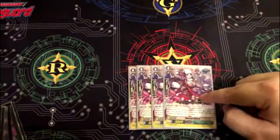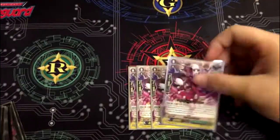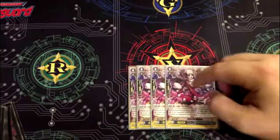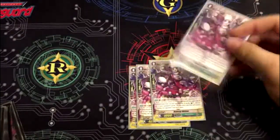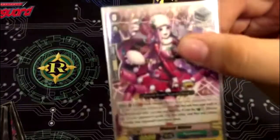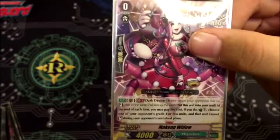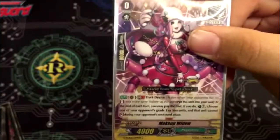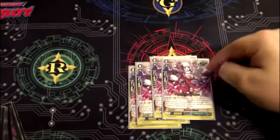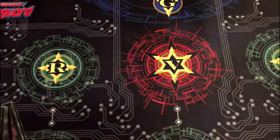Four stand triggers because the deck with Overwhelm and Darkface Alcides or Dangerous Horn can get really high numbers. If you drive check the stand trigger, just multi-attack for big numbers — really aggressive. GB1, Dark Device: put it into the soul at the end of each turn, pay the cost, counter charge, and choose one of your opponent's grade one or less units — that unit cannot stand during your opponent's next stand phase. There are so many cards that go into the soul and counter charge; it just fixes all your problems.